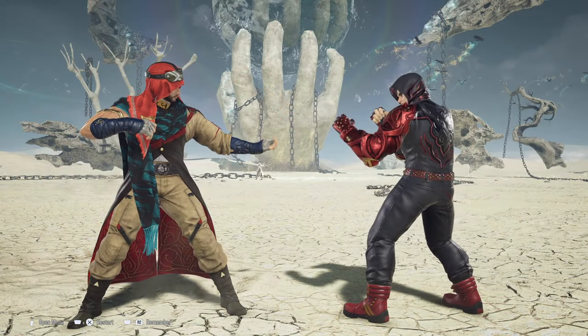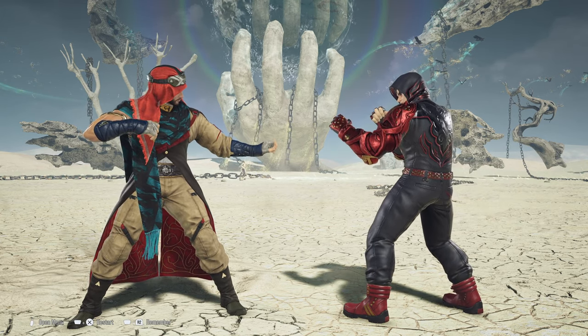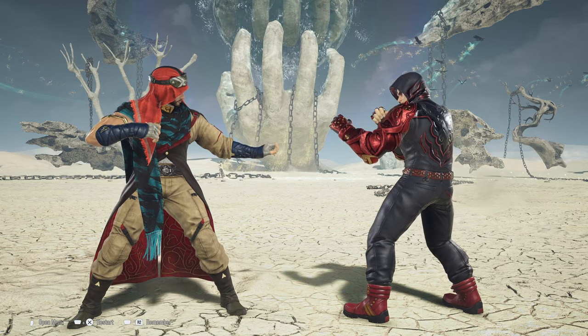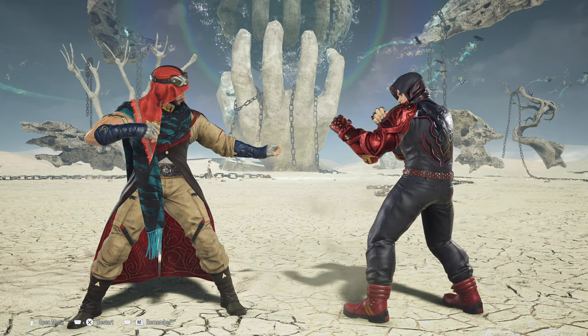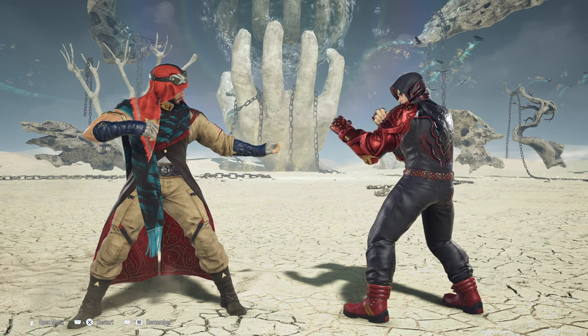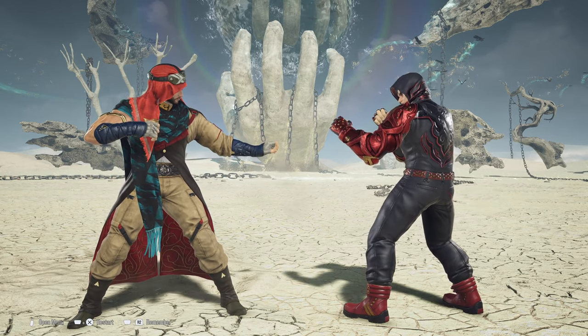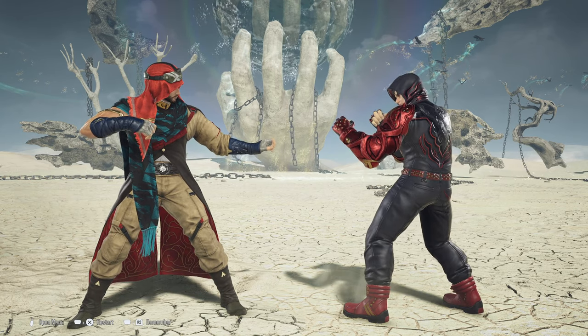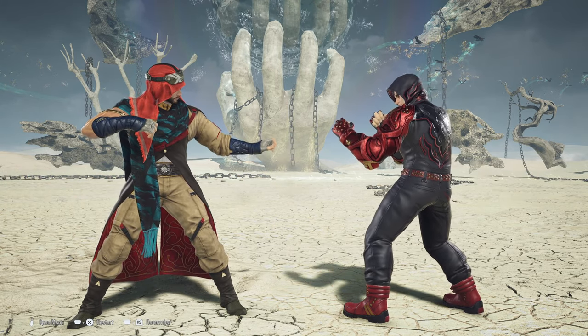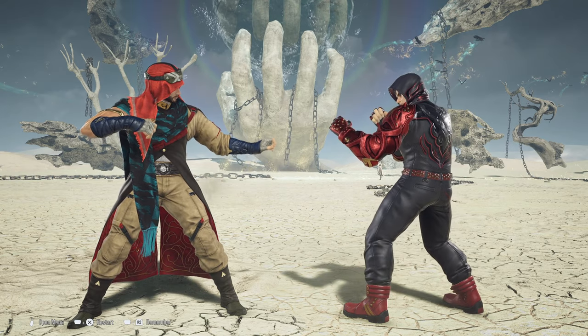These are all the combo routes I know of with Shaheen that you can perform. There are other ones, but I don't recall how to perform them well. These are your staple BnB Wolf Stunning 3 loops — also called Stanky Leg Loops — that you can perform with Shaheen. Hopefully this guide has helped you in performing these very difficult combo routes.